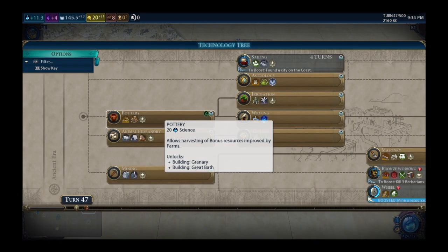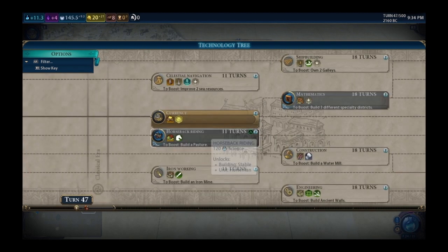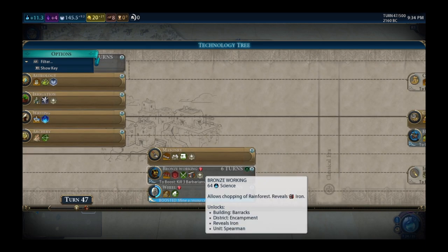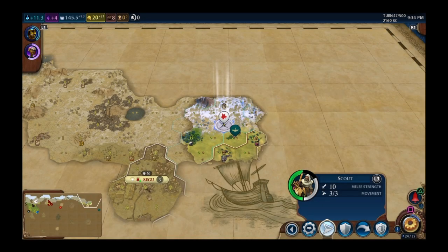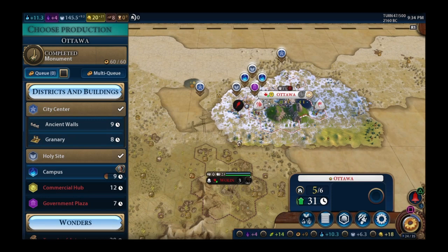Let's pick our next science tech. I have campus and holy site planned, and the commercial hub available. I need to start worrying about staying alive. Bronze working will uncover iron mines, potentially giving me science, and something I can trade to earn money. The way for me to get settlers right now is to buy my way through them.